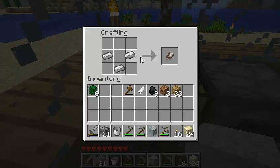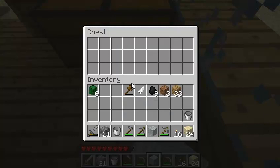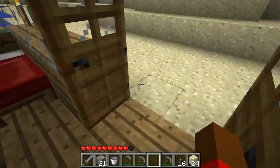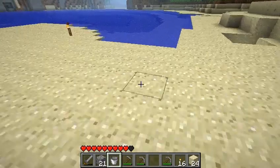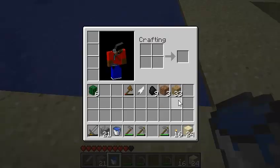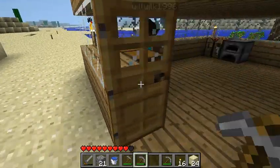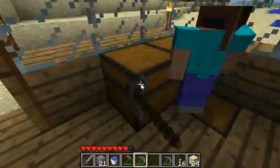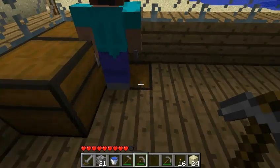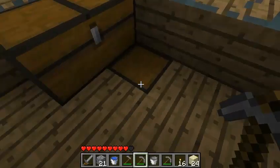I'm going to make me, like, two more pickaxes. Why do I have wool? Wool is useless. No, actually, wool is helpful. Alright, I'm going to go make an infinite spring. Where the hell did my bucket go? I made a bucket. Yes, it's in the chest, it's in the bottom.